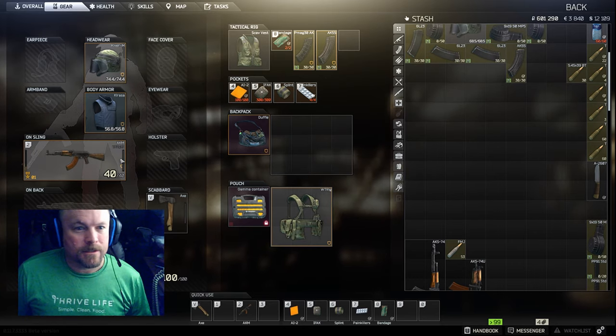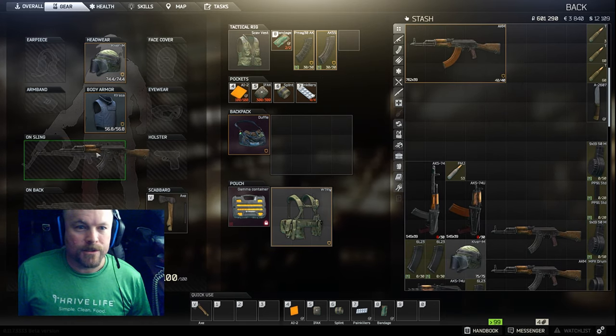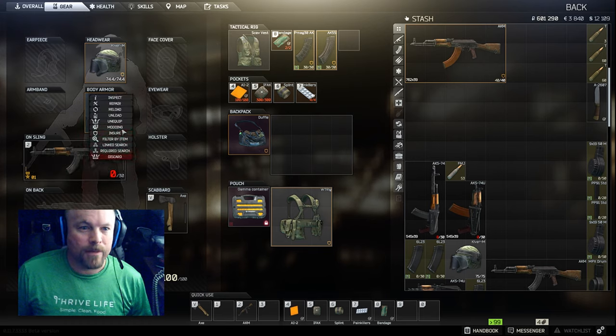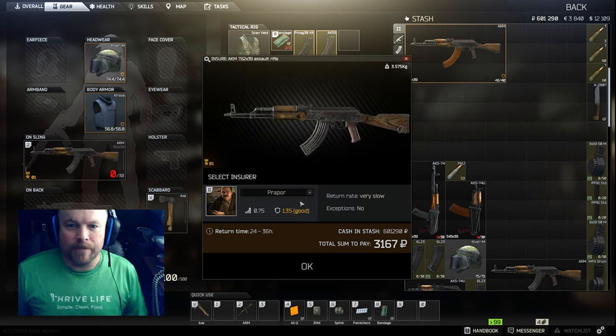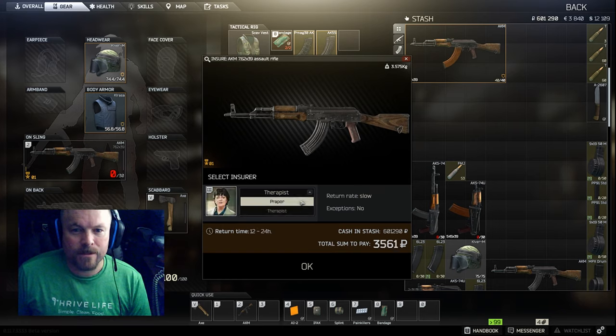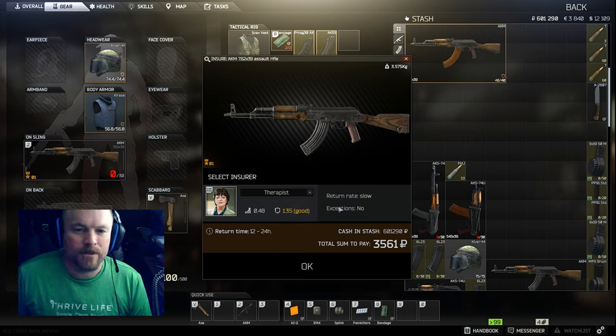It looks like I've already got these items insured. One of the things you can do while still in your stash is right-click and go up to 'Insure.' If money's tight you can go with Prapor — poor insurance — but the return rate is very slow. If you can afford it, just pay Therapist. Look at that, it's only 400 rubles more — definitely worth it.